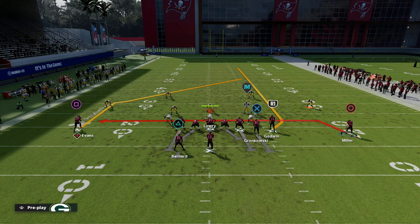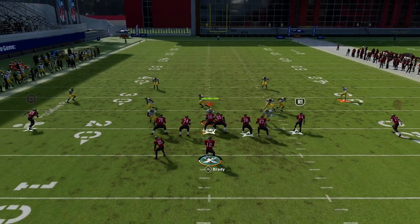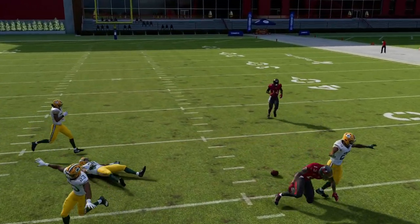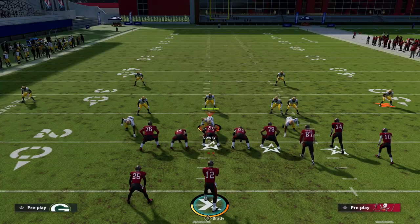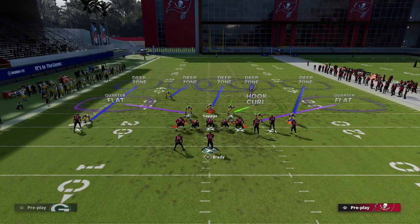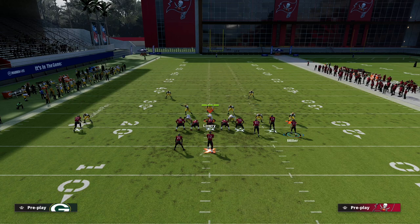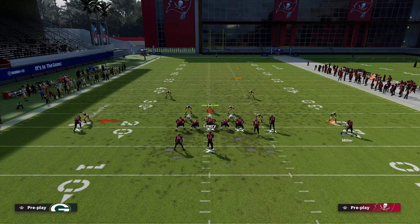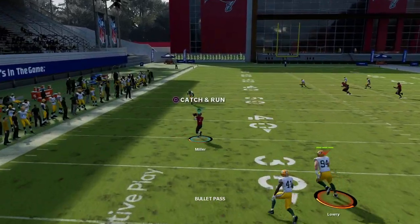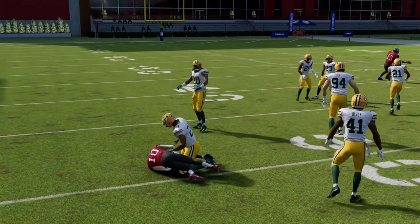He basically has to user the post route over the middle of the field. If he doesn't, you can throw this right here and you can aggressive catch it almost every single time. You're going to throw it in between the zones, so you want to kind of watch the safeties. But if the user goes to guard the post, that's going to be right about the time that this little drag is going to come over the middle of the field. You're going to hit this drag with the playmaker up, and you can throw this in between pretty much any zone in the game — you can basically get this guy open against anything.